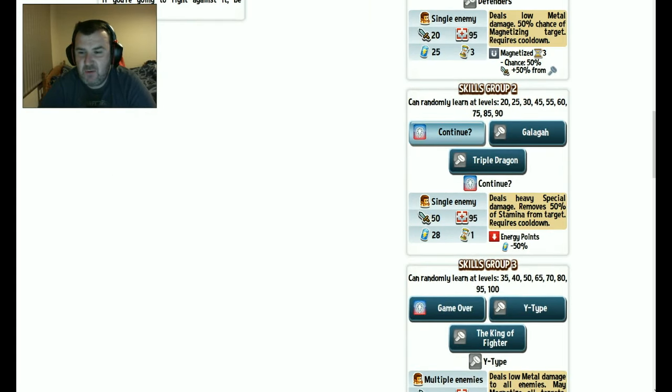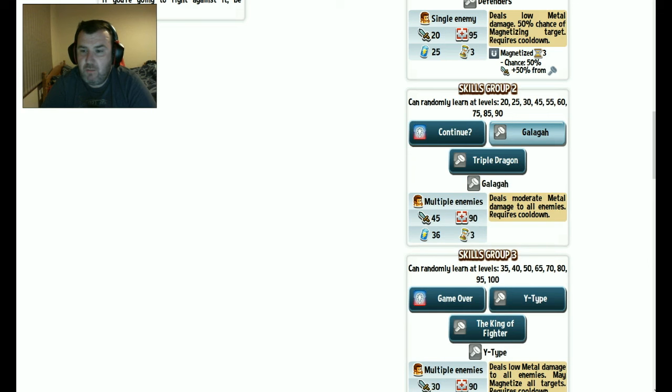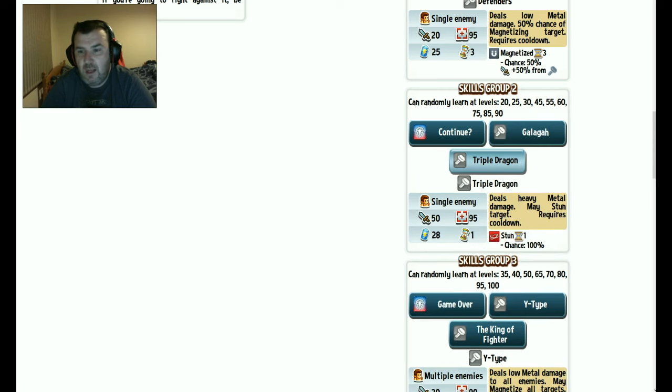Deals heavy special damage, removes 50% of stamina from a target. Now that's starting to get better — removing stamina from targets is quite good because obviously they have to recharge then. Deals moderate metal damage to all enemies — a multiple enemy hit is quite good. Then deals heavy metal damage, may stun target. Finally! So we've got a may stun with heavy metal damage — that one's definitely going in the bag.